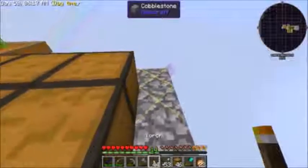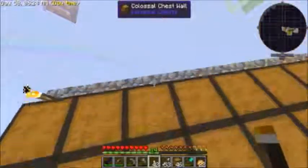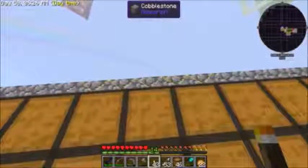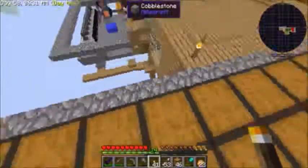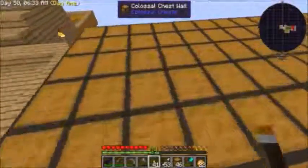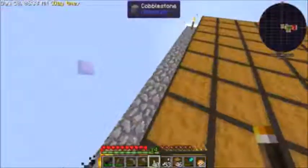Now we'll go ahead and put some torches on there - we'll jump up here. Put one there, put a torch there on this side, and that should be good.